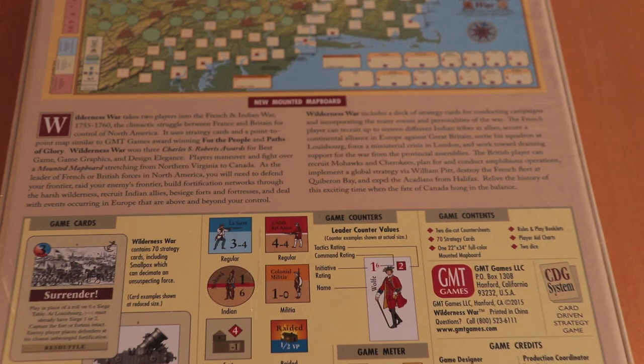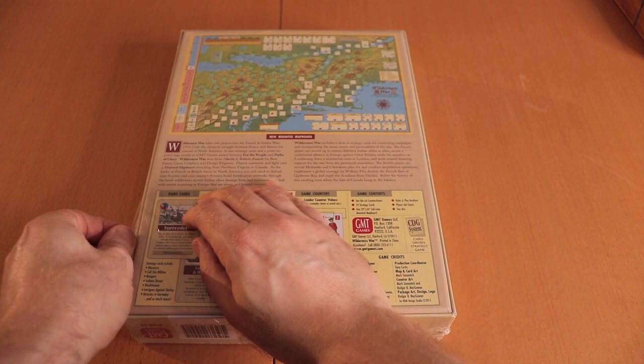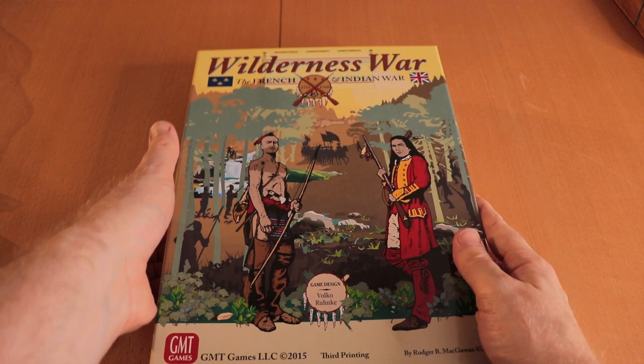Let's zoom in on the back of the box. We've got just standard things explaining about the cards, units, game turns, and the map. The map looks absolutely gorgeous. And great cover art — very nice.